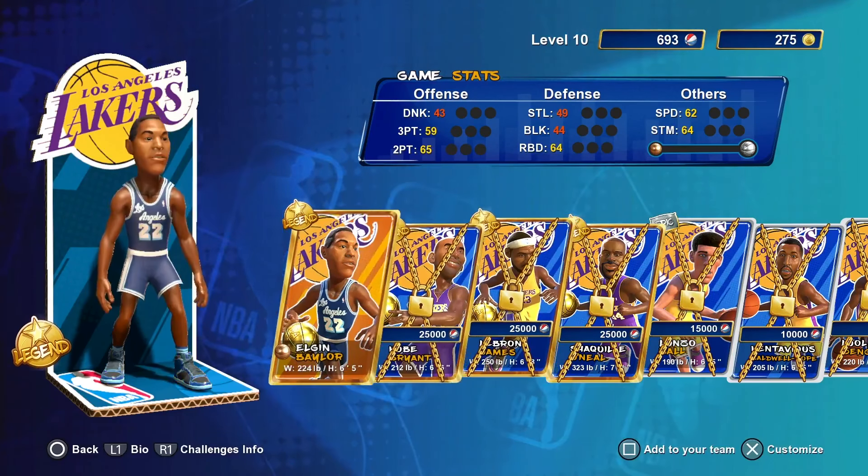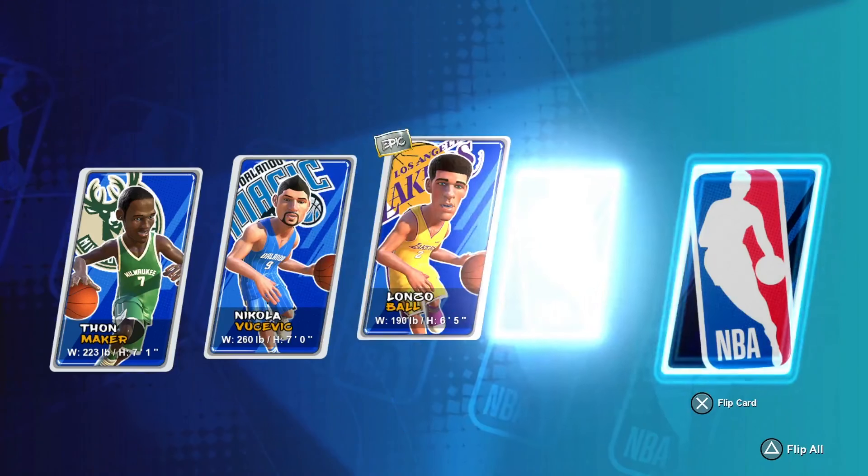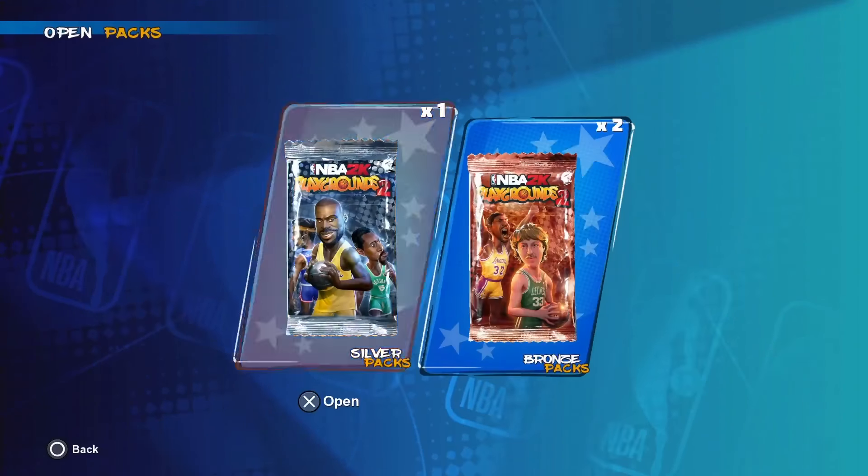Thankfully, you earn enough in-game currency to buy new packs at a fairly fast clip. It also helps that opening duplicate cards doesn't seem to happen nearly as often in Playgrounds 2. After opening about 20 packs, I've only come across two duplicates. You can spend real money to unlock all the cards up front, but unlike the original, it doesn't feel necessary.